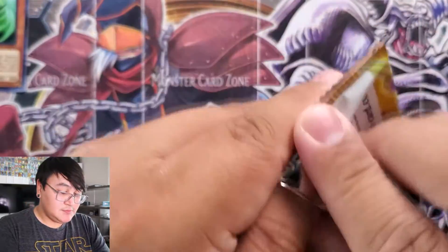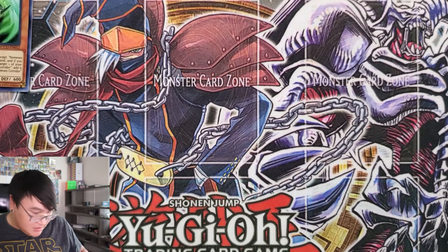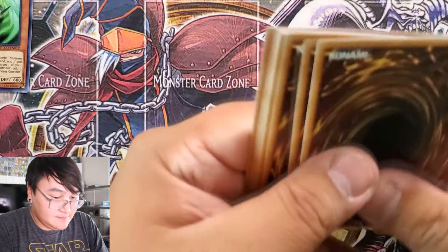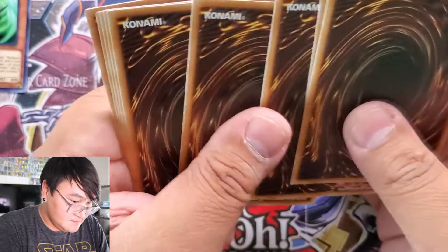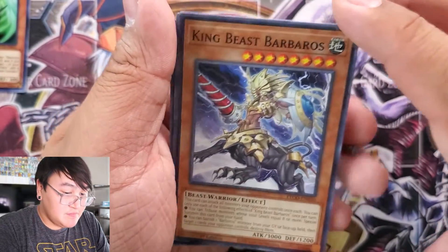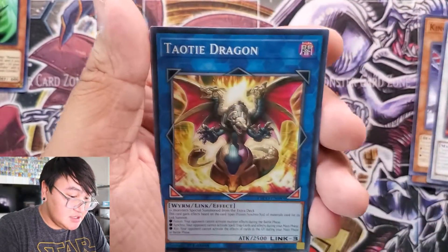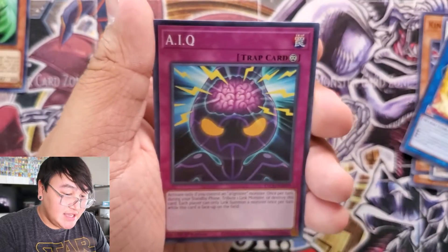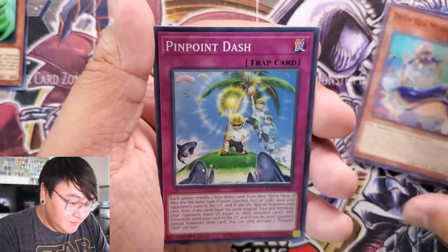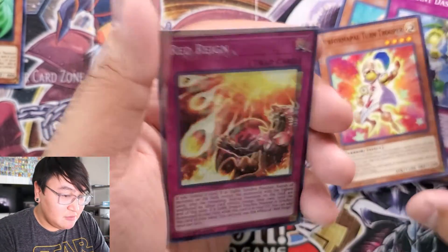Pack number two. I'm going to put this on this side. We have King Beast Barbaros, Super Heavy Samurai Swordmaster, Toadie Dragon, AIQ, Deep Sea Minstrel, Pinpoint Dash, Forma Pelotoran Trooper, and Red Rain.